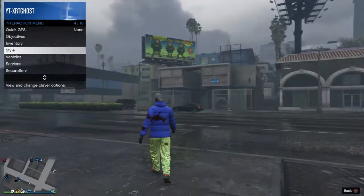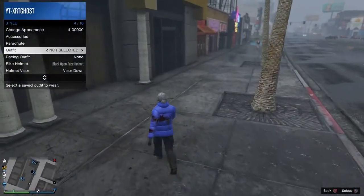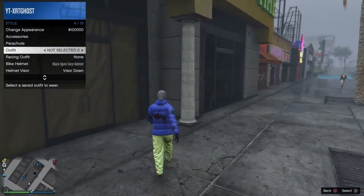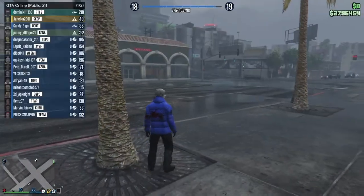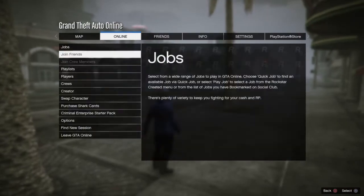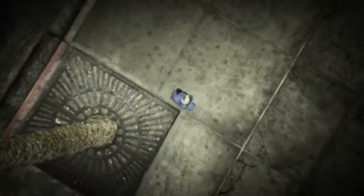When you respawn, you guys want to change and select through the outfits — just keep selecting through them all the time. Then you guys want to load into creator. Once you guys do load into creator, you guys want to create a land race.